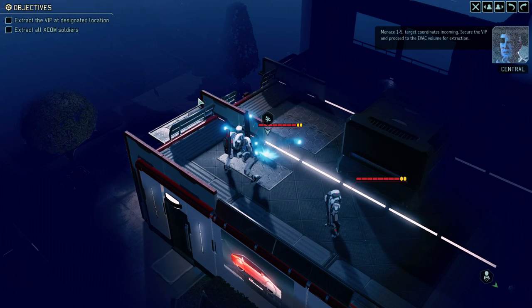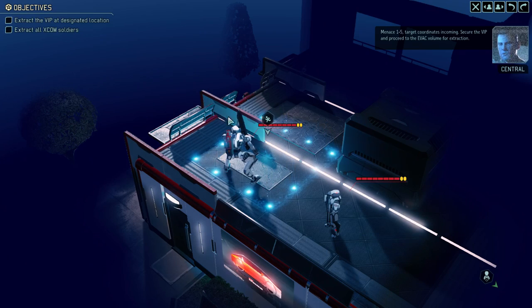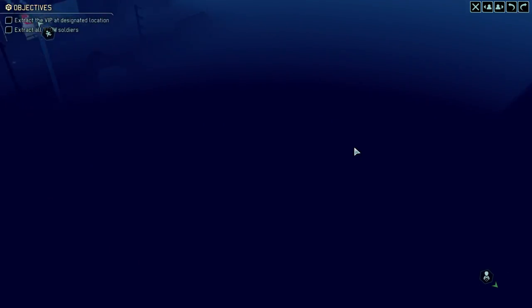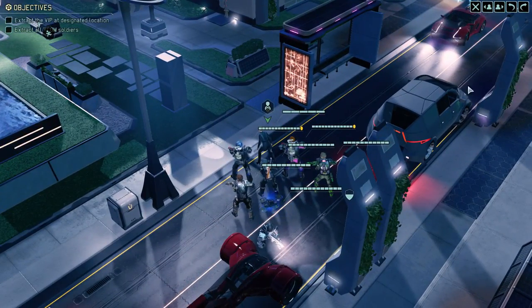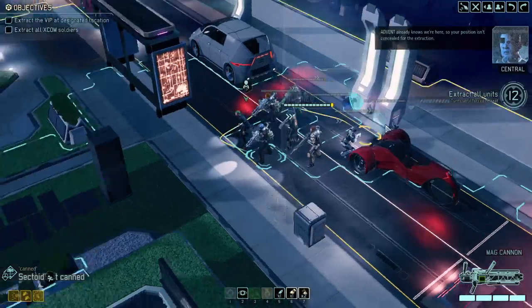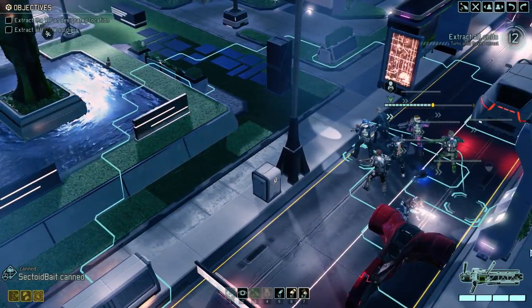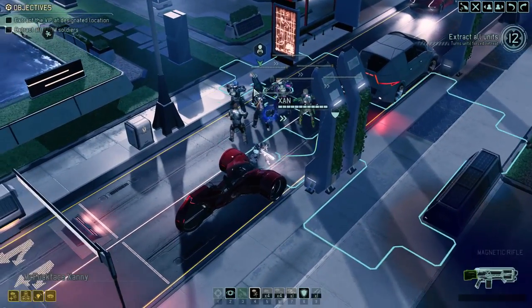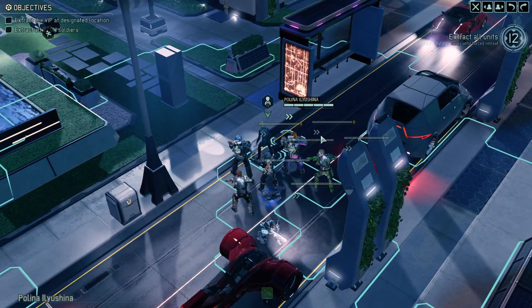Target coordinates incoming. Secure the VIP and proceed to the evac volume for extraction. Advent already knows we're here, so your position isn't concealed for the extraction. Oh wonderful — how do they know we're here? So where's the VIP? I guess that's the VIP — the one with absolutely no armor.